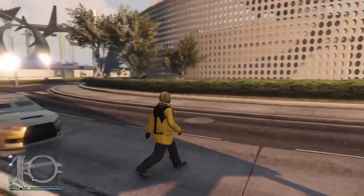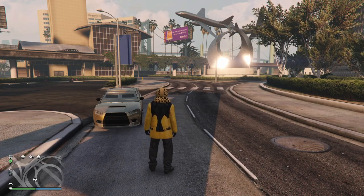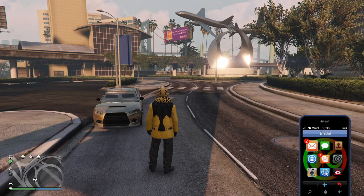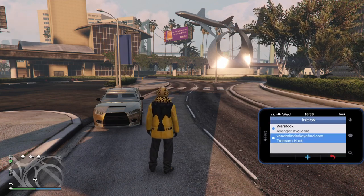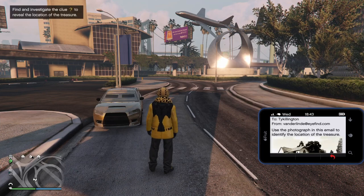Hey, what's going on everybody, it's Tylarious aka TyKillings. In this video we're talking about the awesome Red Dead Redemption golden revolver treasure hunt that is in GTA Online right now. Log in the game, go pull out your phone, and in the actual game itself go to your emails, top left corner, and you'll have an email from the Vanderlyn gang that will kick off your treasure hunt. It's super easy, super cool — I wish Rockstar did more stuff like this.